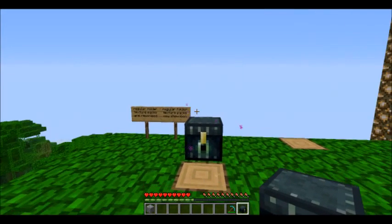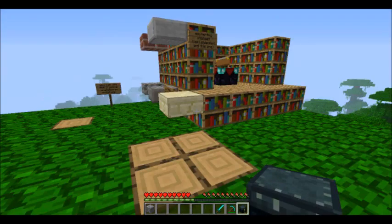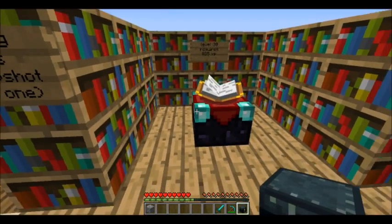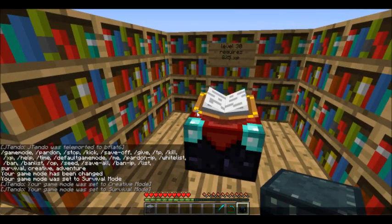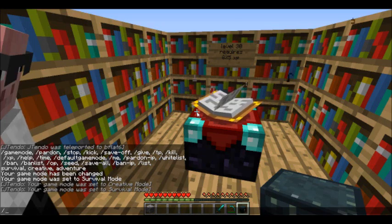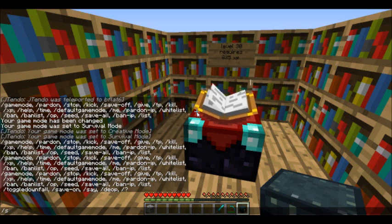Apparently this was already in the game but I didn't know — you can place half blocks on the top halves. And there's been a lot of changes with the enchanting in the last update and this one.